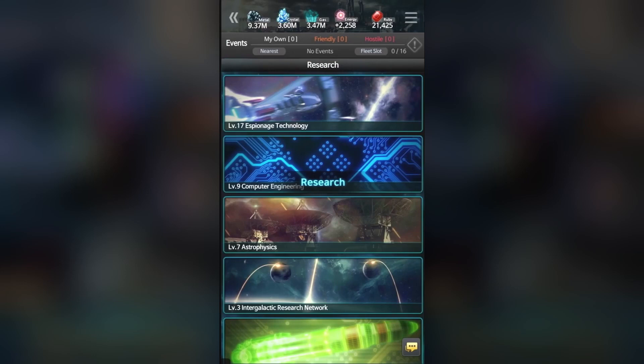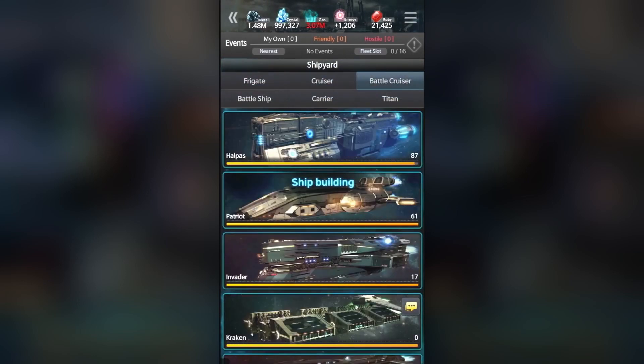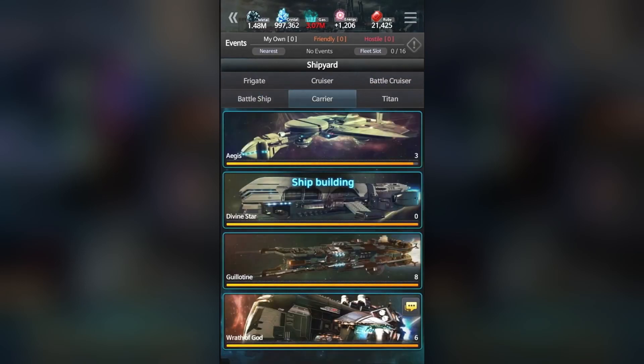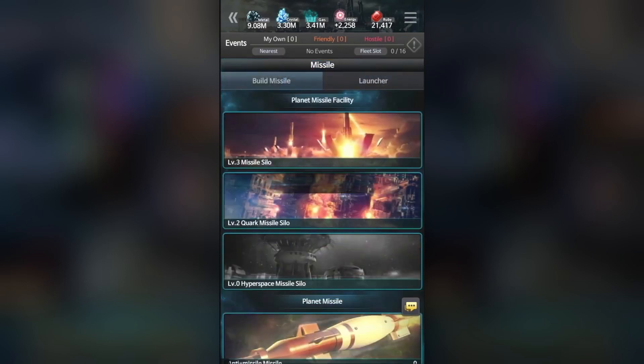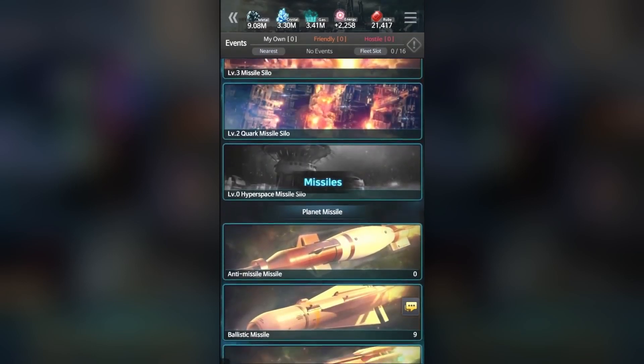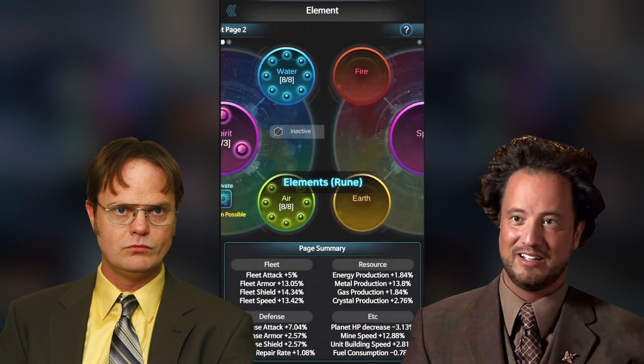And I haven't even started talking about the various types of research you can conduct — that's about 30 — and the number of spaceships you can build, which is also almost 30. This game is extremely complete, maybe too complete for my taste, but if you happen to be a mix of Dwight and Giorgio Tsoukalos, you will not get bored.